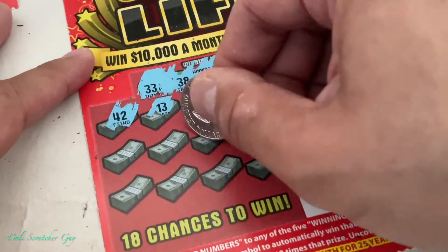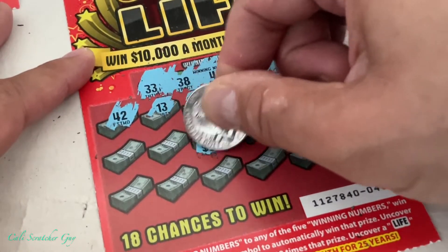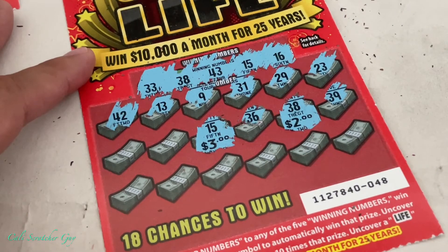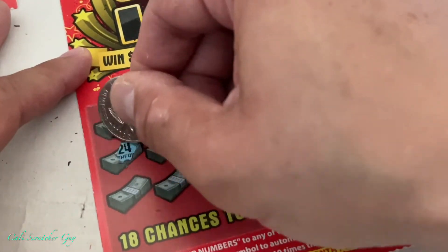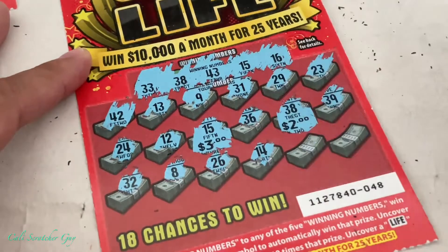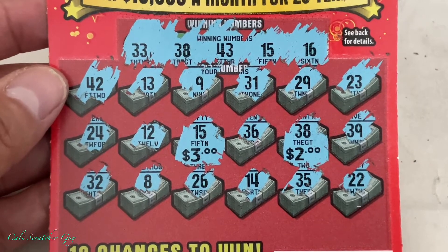We got a 36, and then 15 — guys, we got another winner! Number 15 matches. It's probably going to be another two dollar winner... oh, three dollar winner! So that's a five dollar winner total on card three — two dollars from 38 and three dollars from 15. So we got one fourth of our money back. Continuing: 12, 24, 32, 8, 26, 14, 35, and 22. Not bad at all — five dollar winner on card three!